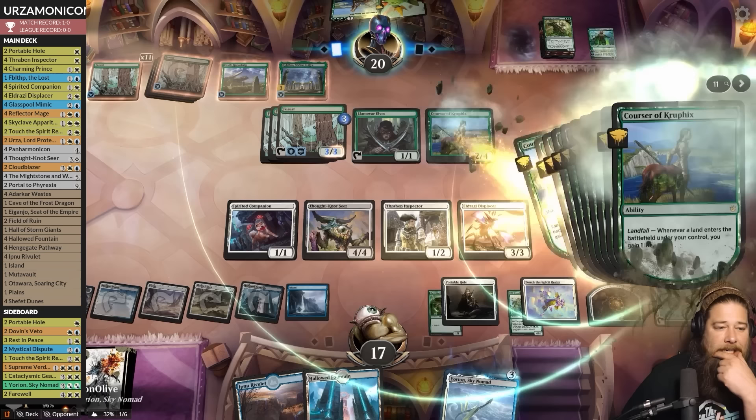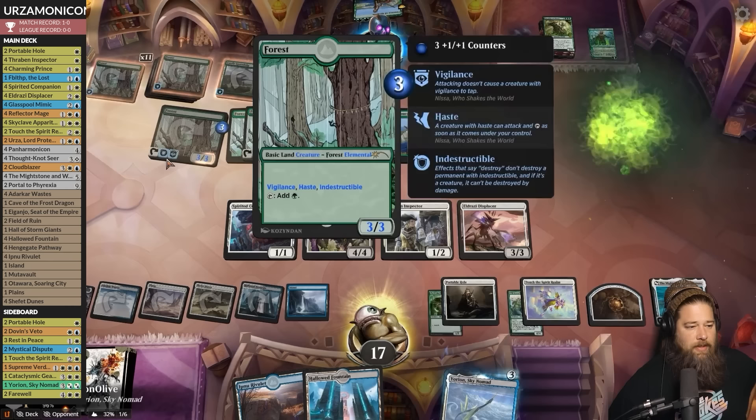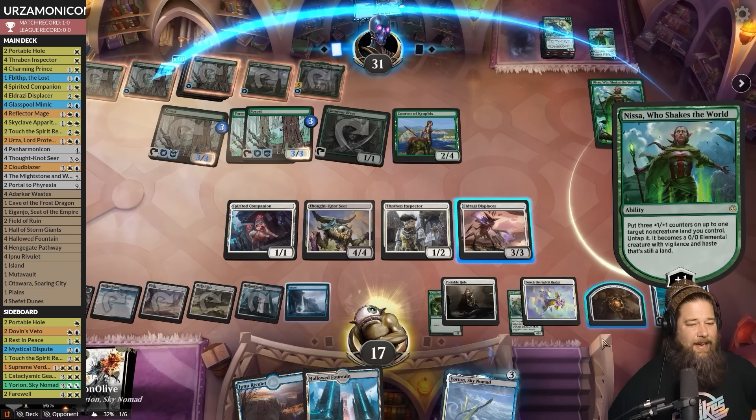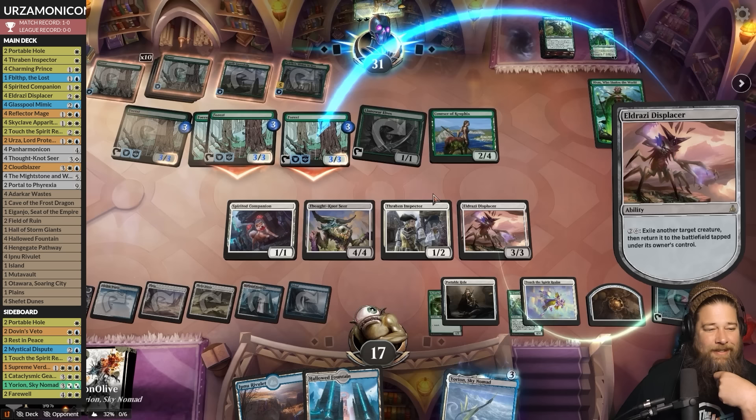Oh my god — it's Panarmonicon! We can play Panarmonicon and still double blink if we play the land untapped. Blink on our opponent's draw step to stop Storm the Festival — even better, so we've locked our opponent out of drawing cards for the rest of the game. We blink Thought-Not Seer, stack the triggers properly, let the opponent draw first — opponent draws the Kiora — but then we get two Thought-Not triggers to exile the two cards in their hand.